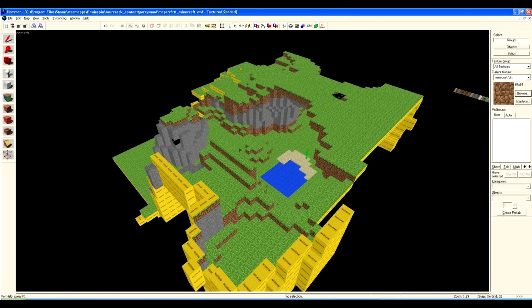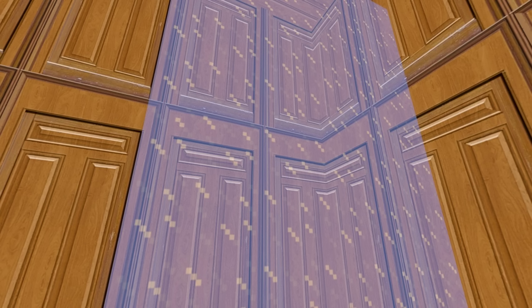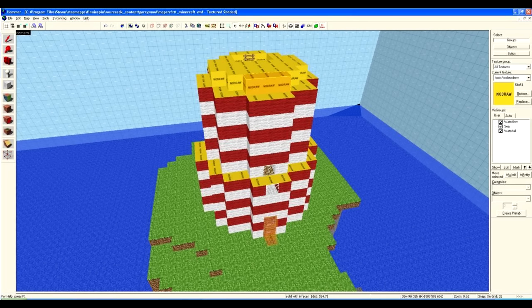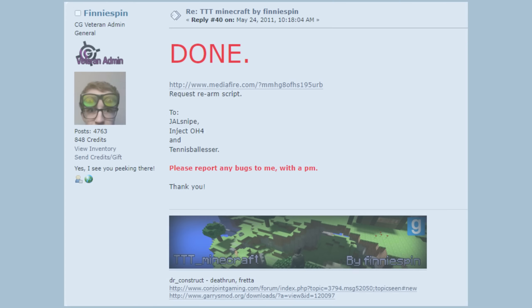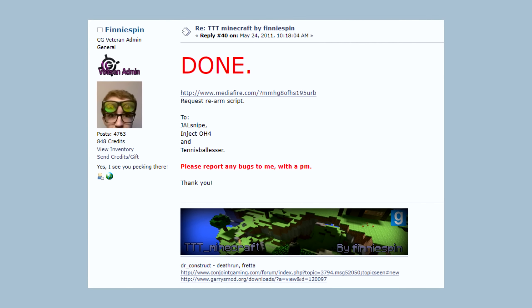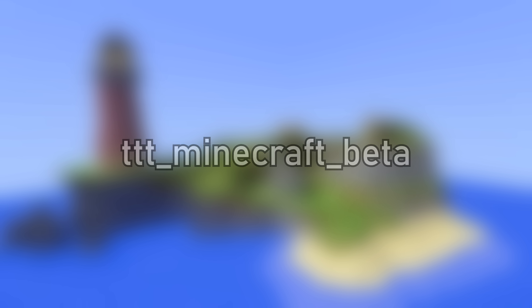The map grew and grew — the traitor room was added, the cliffs were formed, there were issues, more issues, and a nice texture that was never used. The iconic lighthouse was made, and even more issues! And finally, on May the 24th, 2011, the first version of the map was released: TTT Minecraft Beta. Let's have a look at this version.